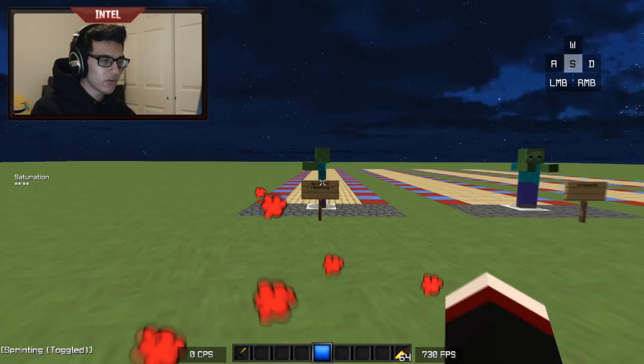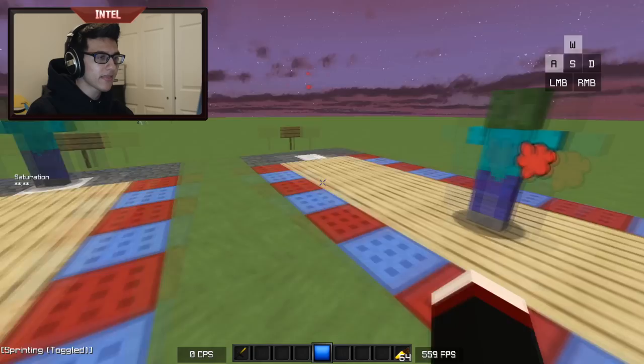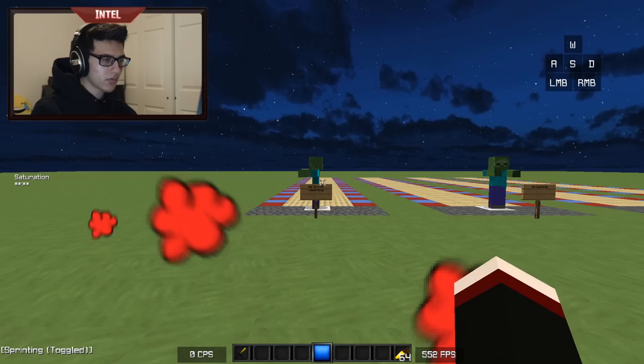Before I talk about sprint resetting, let me explain how knockback usually works. If you start sprinting and hit a player or mob, your first hit will usually deal a lot of knockback. However, if you don't let go of your W key and you keep moving and hit again, that second hit is significantly less knockback than the first. So if I hit it while sprinting it moves a ton, but if I don't let go of W and hit again, it barely moves at all.